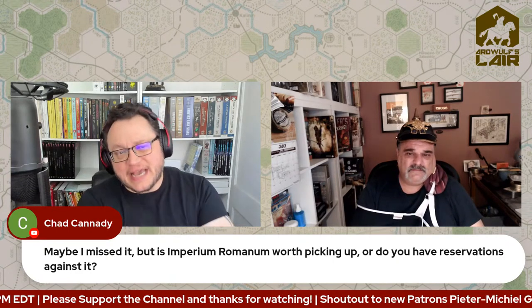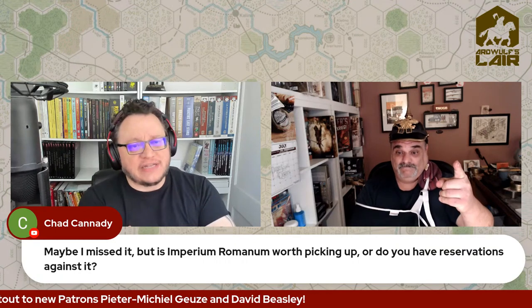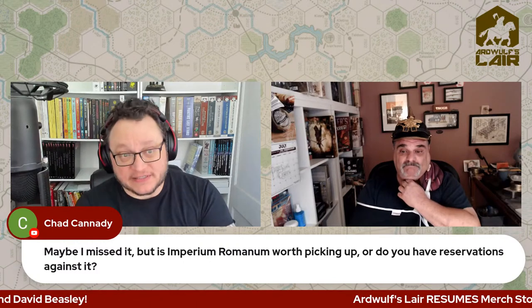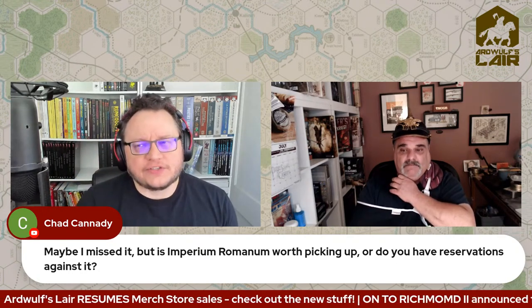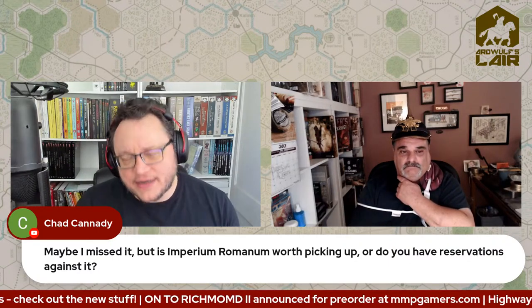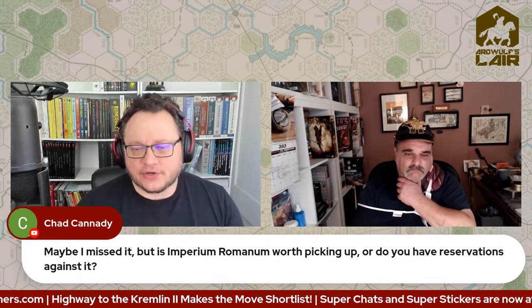We've got the new GMT game Charioteer on the way. We also have the classic Avalon Hill Circus Maximus, which might be another one that somebody else did first, and then Dean Essig's take on Circus Maximus — Circus Minimus — which passed through my hands at one point and I probably should have hung on to. Circus Maximus has a lot of fans who remember it fondly, but it's another Avalon Hill game that takes too long when you sit down and play it, which is why Dean wanted to do Circus Minimus.